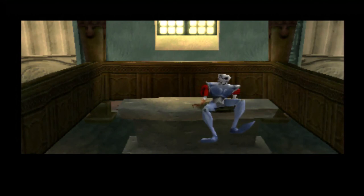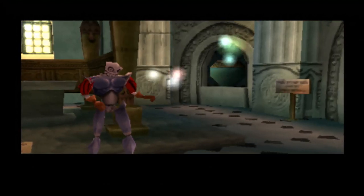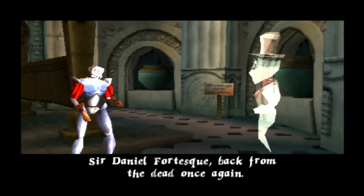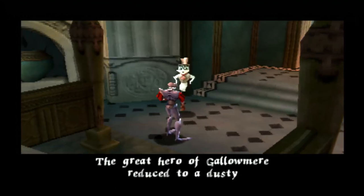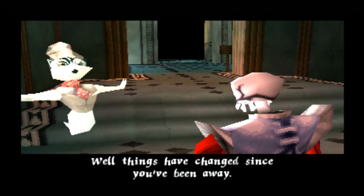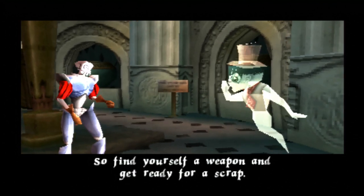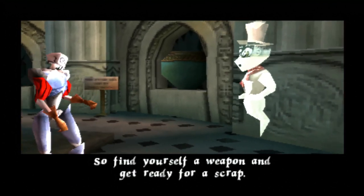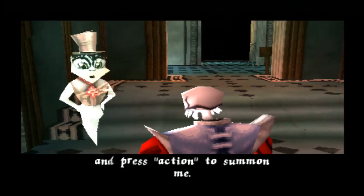Alright, so I'm back from the dead again, and looks like I have gloves this time. Daniel Fortescue, back from the dead once again — the great hero of Gallowmere, reduced to a dusty relic at the back of the old museum. Well, things have changed since you've been away. It's a new world, but with the same old problems. Find yourself a weapon and get ready for a scrap. And if you see my spectral trail, stand in the light and press action to summon me.